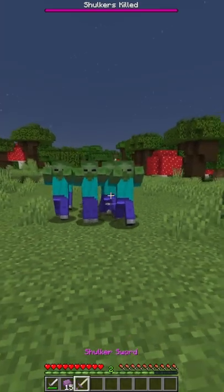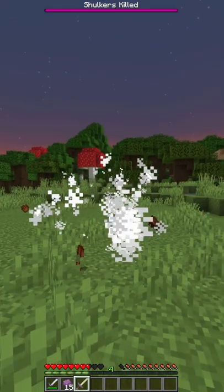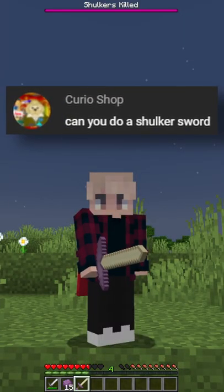Let's see how easy it is for me to fight this entire group of zombies. I can just spam click and they all float away. And there we go. Leave a comment on what item I should make next.